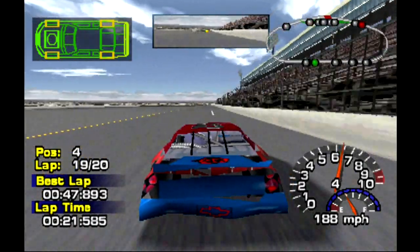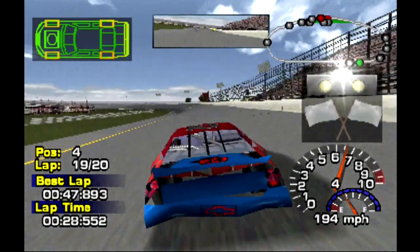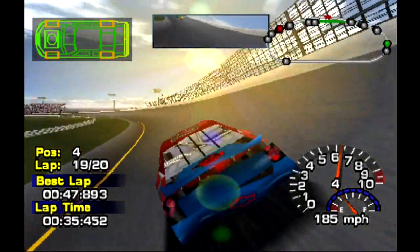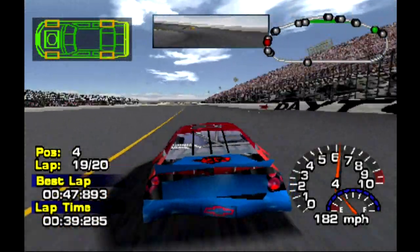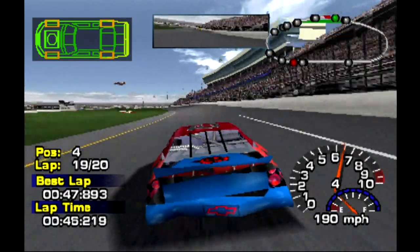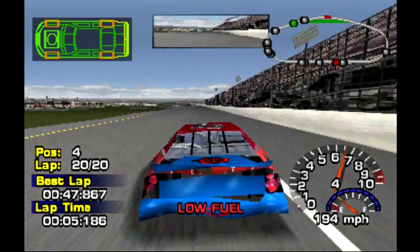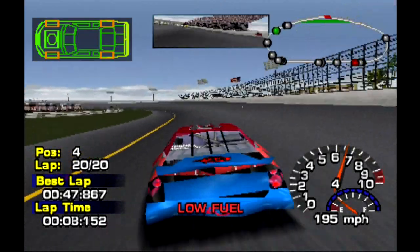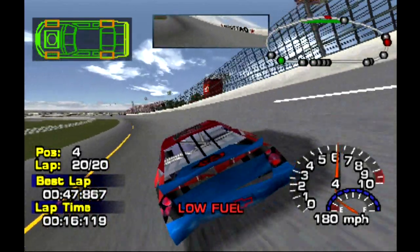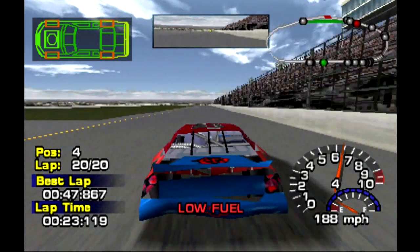Some of these guys are a lap down ahead of me. Here comes the leader — no, the leader stays out. White flag for the leader. He's like half a lap ahead of me — that's ridiculous. Any more of these guys coming in ahead of me? Nope. I might get fourth. Alright, white flag — one to go. I'm not worried about the fuel gauge, I'll make it. At least I'll finish better than where I qualify — at least a top five to start off. Could have been worse.